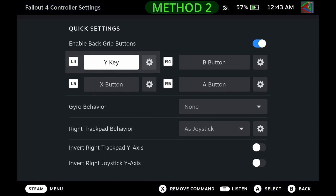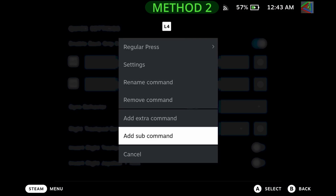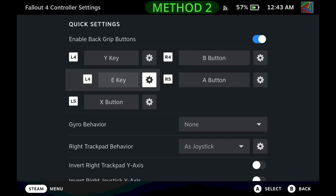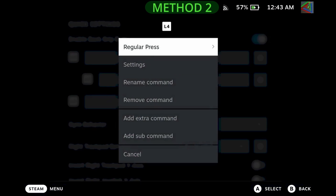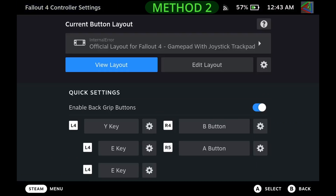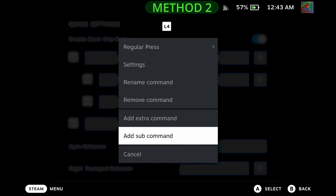After the first letter is chosen, press the Settings button near the key and then add a sub-command for the next letter. Then go back to the Settings button near the first letter and do the same thing until your word or phrase is completed.